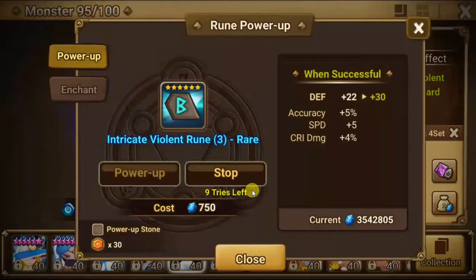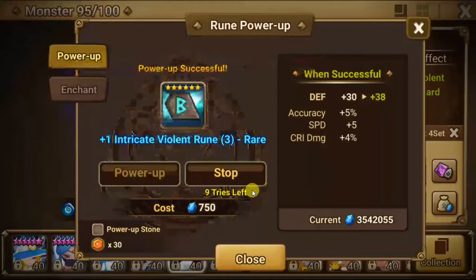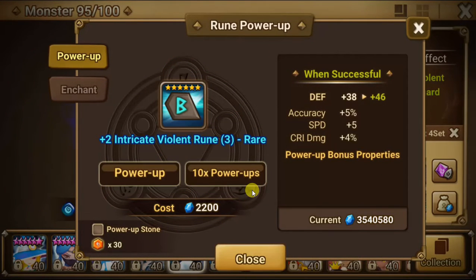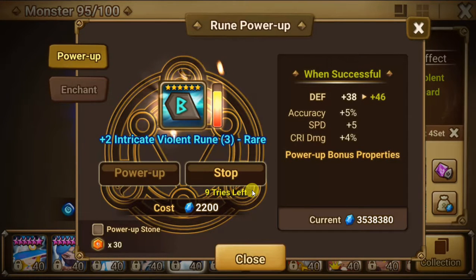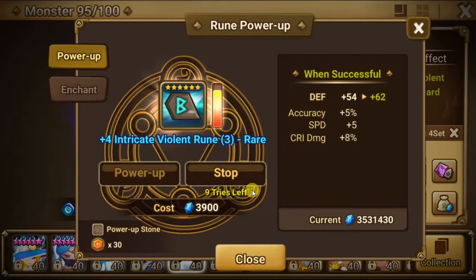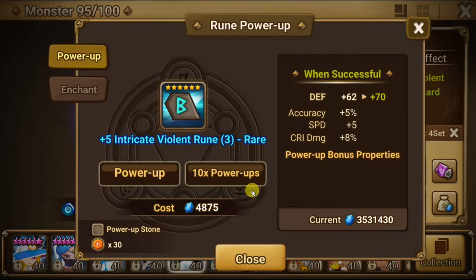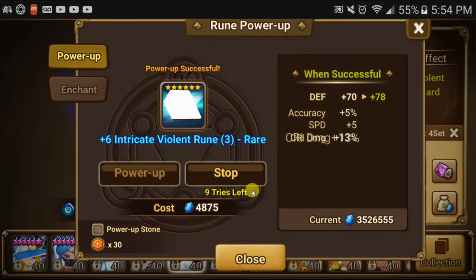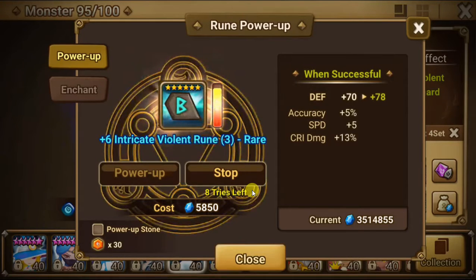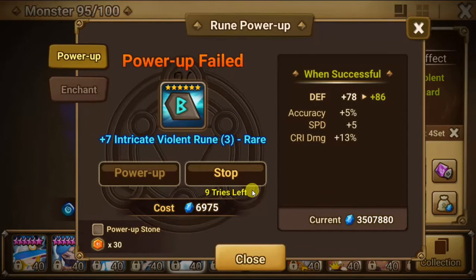Speed, crit damage. If we get crit rate, this could be an attacker rune. If not, I don't see much use in this. Crit damage — it would have to be double speed. Double crit damage — this turns into more of a necro rune, because you don't really need a lot of speed in necro. I would say you just need 30 speed and then speed tune your monsters to make certain ones go before others.